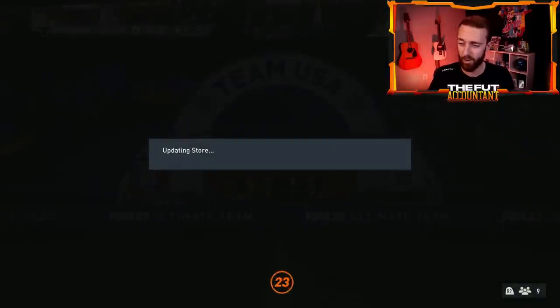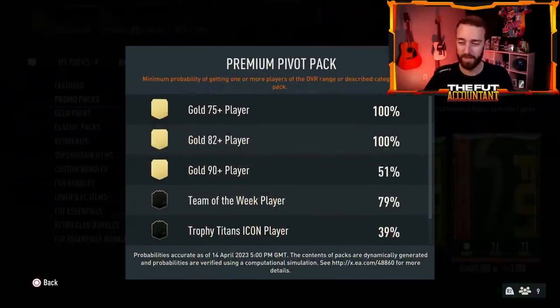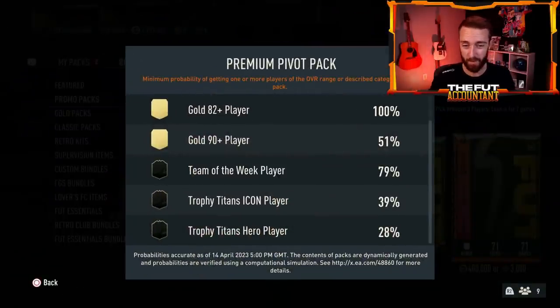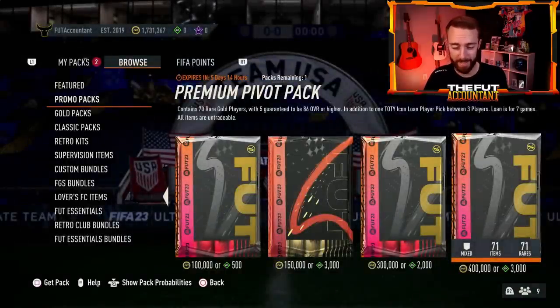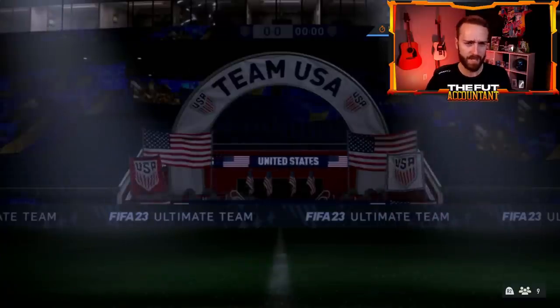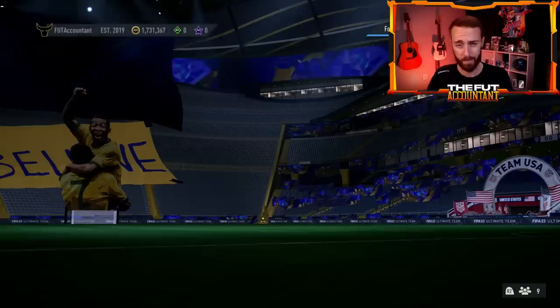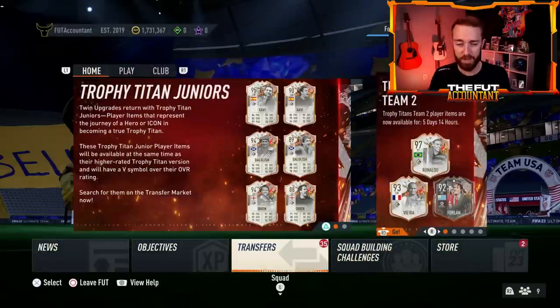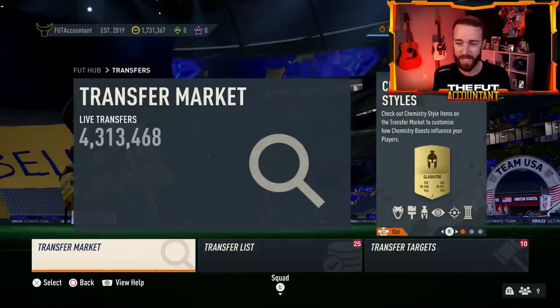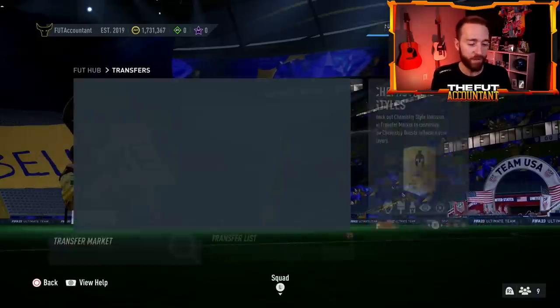They also dropped the Premium Pivot Pack in the store — funny to go see and dream about. If you open this pack, it's basically a 40% chance of an icon or Trophy Titans player, 28% of a hero — pretty crazy pack odds — but that's 400,000 coins for the pivot pack. I don't think we had any objectives, or if we did it was something small. We have the Cup of course and the Daily Dip still going on, which we love — free fodder, play a couple games. Besides those movements, the market yesterday wasn't that crazy of a day.